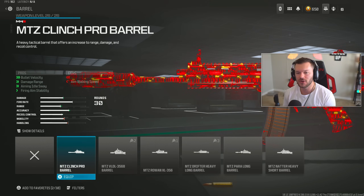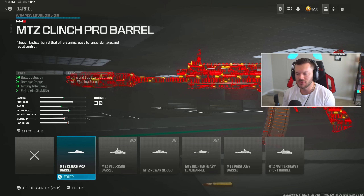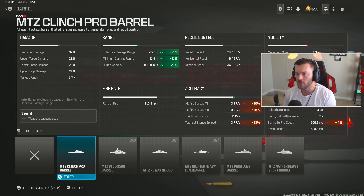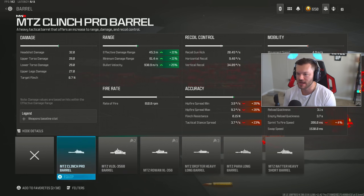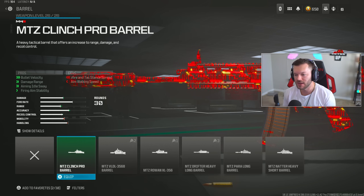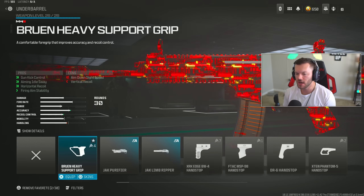In the barrel section throw on the MTZ Clinch Pro Barrel, which gives you increased bullet velocity, damage range, aim battlesway, and firing aiming stability without messing up your recoil at all. You could try the Drifter Heavy Long Barrel but you only get a 2 m/s velocity difference — 828/828 vs 821/821 — so the Clinch Pro is clearly the better barrel to run. Even though it's technically not the longest barrel, it's the best choice here.